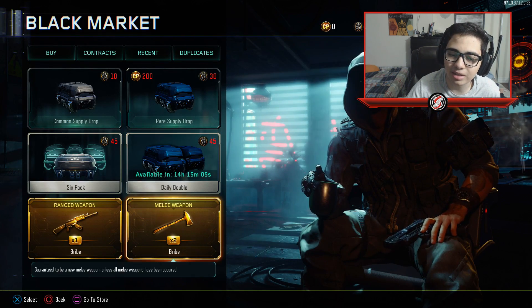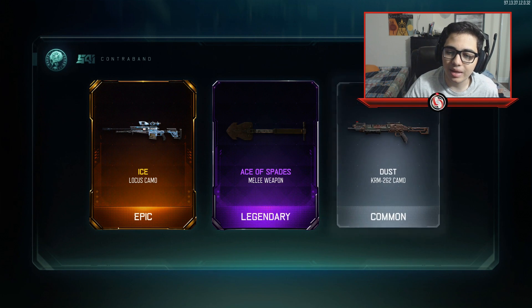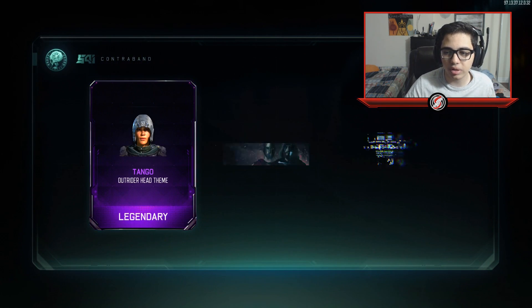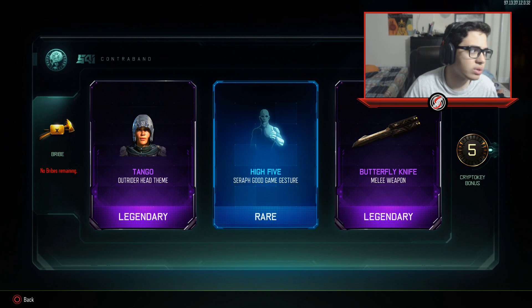Alright, let's open up the melee weapon bribes — we got two of them. Let's see what we can get. I'll get the Ice. Okay, that's cool. Ace of Spades, whatever — I already had it, it doesn't even matter. Please give me a new weapon. Nope. I got a Butterfly Knight — that's like one of the worst weapons to get, literally one of the oldest guns in the game.